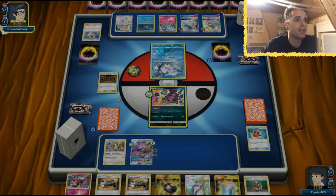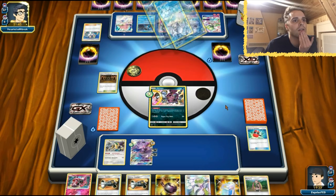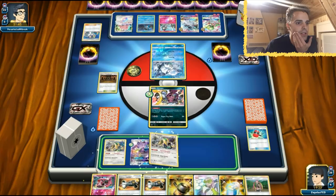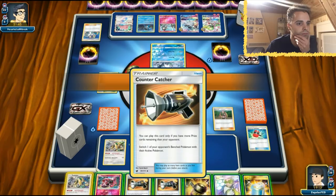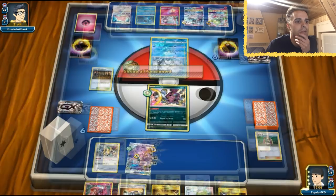We have two Shrines so we can get rid of one and put in Mount Lanakila, but the Shrine on the Gardevoir is too amazing to pass up. We even have two Metal Frying Pans and Max Potions to heal up Shrine damage. The Gardevoir is coming soon — it has two basic energies attached. The Shrine is kicking in. Let's use Plumeria to get rid of energies on the Gardevoir while we can. We have Max Potion but we'll wait — the opponent might just target Genesect.